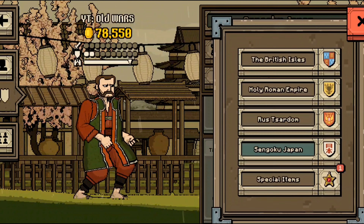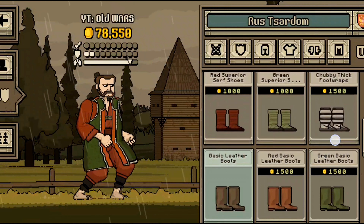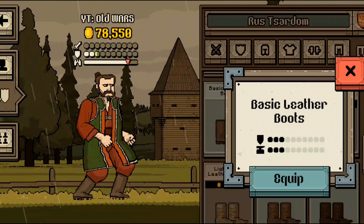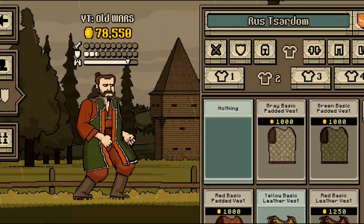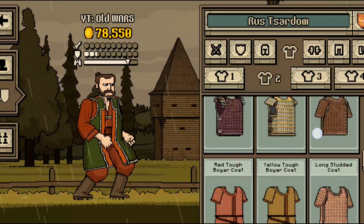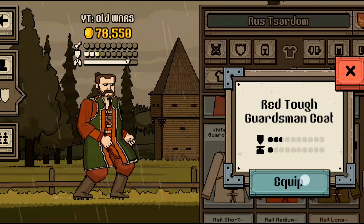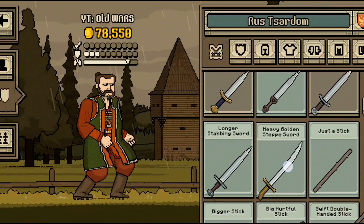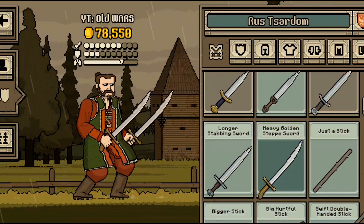Let's go to the Rusardom. We got some rainin', so we need some shoes — basic leather boots. Equip. And we're gonna take some Russian clothes — red tough guardsman coat. Equip. Time to take the sword — heavy golden step sword in both the hands. Equip.